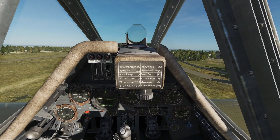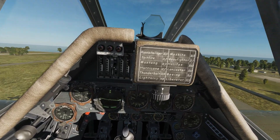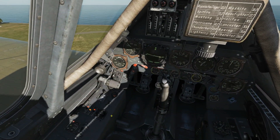Let's go to full power in the Dora. We can see we get just over 1.5 units of pressure on the inlet and the MW-50 is reading zero. Now we're going to turn the MW-50 on.